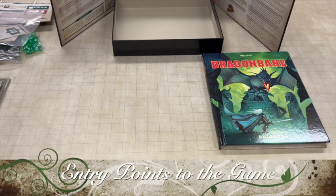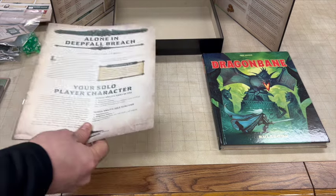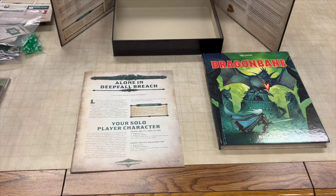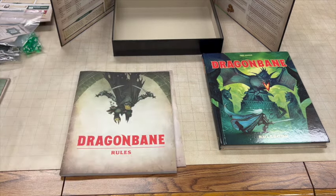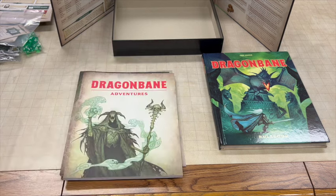Comparing entry points. Currently there are two entry points into the Dragonbane RPG: the box set and the newly released hardcover core rules. The mechanical and gameplay elements covered in both are essentially identical, so you're not gaining in that way by picking up both. The box set advantages include a solo rules pamphlet titled Alone in the Default Breach, which is extremely useful and adds great value. You get a copy of the full rules, a gameplay map with a grid, a Book of Adventures which is a full campaign, and a Gazetteer of the Misty Veil.